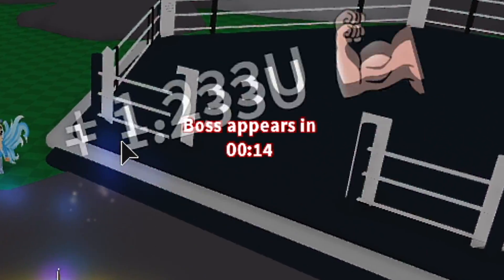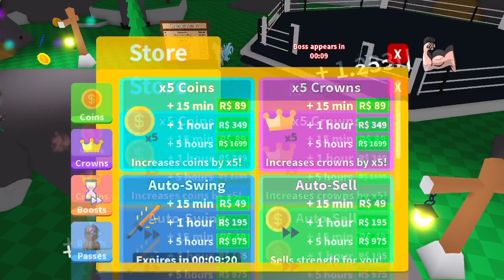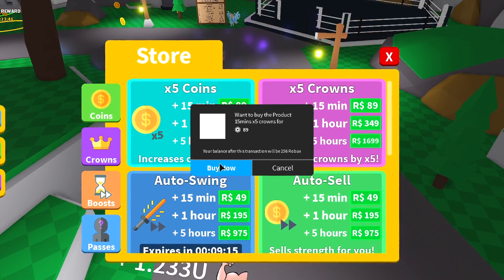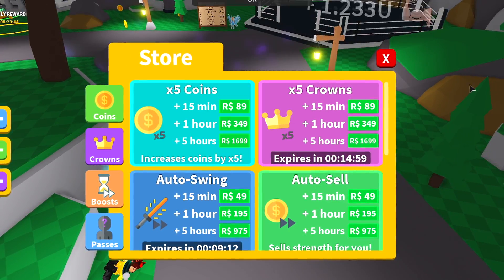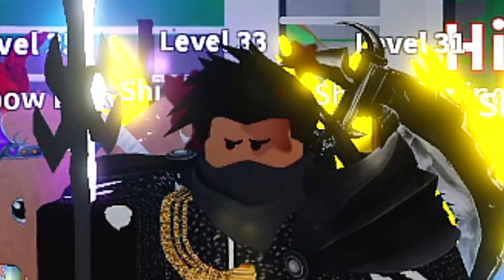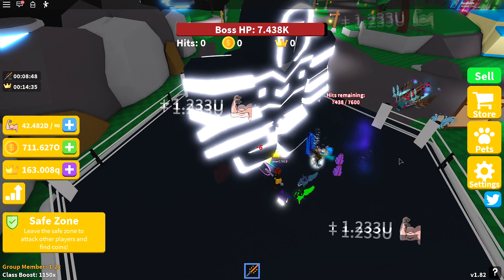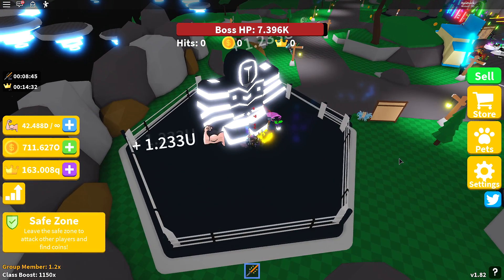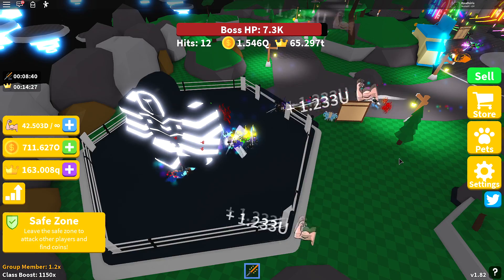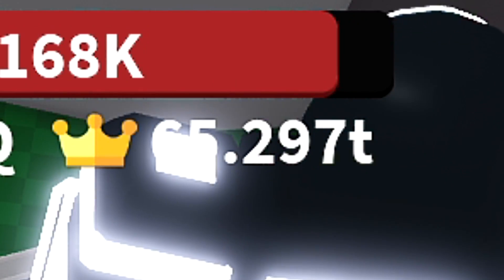The boss is spawning in 12 seconds, so I'm going to the store to purchase the times 5 crown boost. Also, buy my merch — the link for my group will be in the description. I bought the times 5 crown boost. Now I want to just hit the boss once — that was one hit and I get 65.2 trillion crowns.